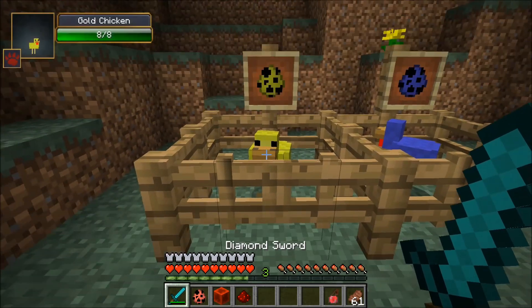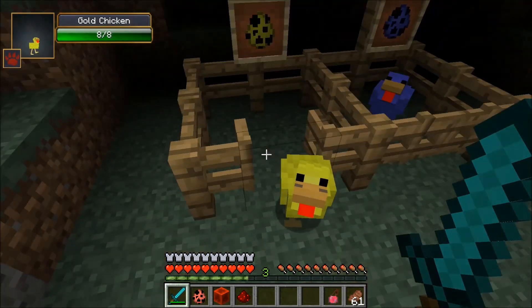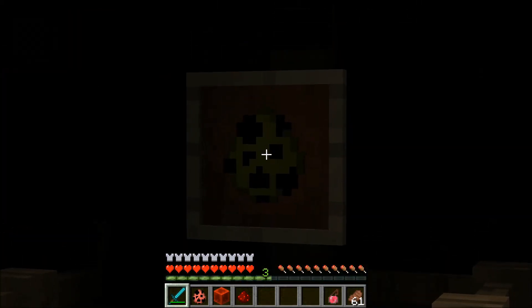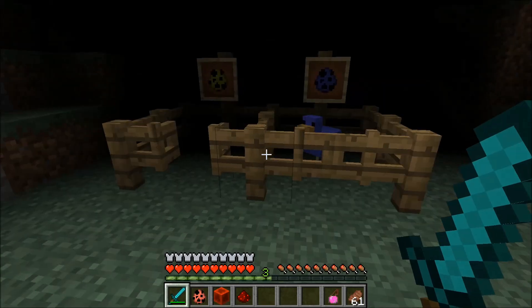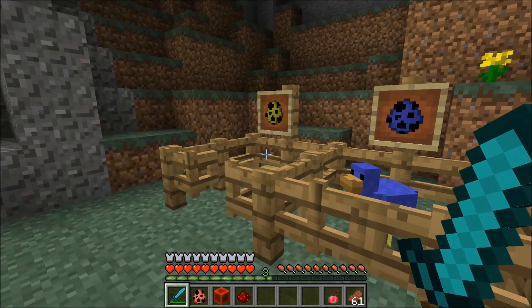The next is the Gold Chicken, and he has eight health — he is really cool looking. But of course he will give us a Blindness 2 effect. Luckily, because he's giant highlighting yellow, we can see him through the Blindness, and it only lasts for about ten seconds. This is very disorienting.